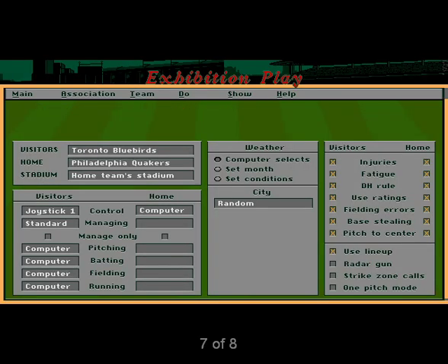Front Page Sports Baseball should appeal to any fan who has always wanted to build his own team. In addition to the basic major league rosters, the game will offer free agent signings, trades with other teams, and a career league option that allows minor league players.